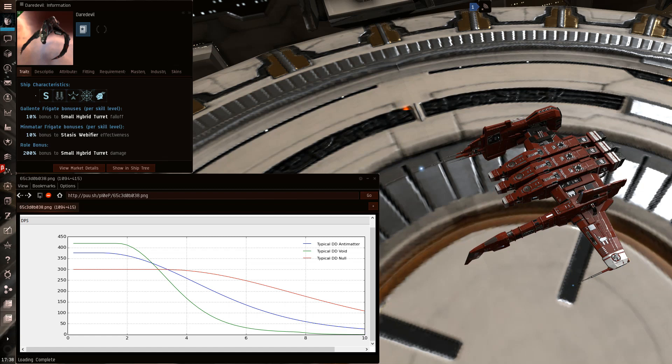Generally you cannot kill a Daredevil that loads null. If a Daredevil actually respects you enough to load null, you can't kill them — although it's actually pretty rare that a Daredevil ever loads null against me.